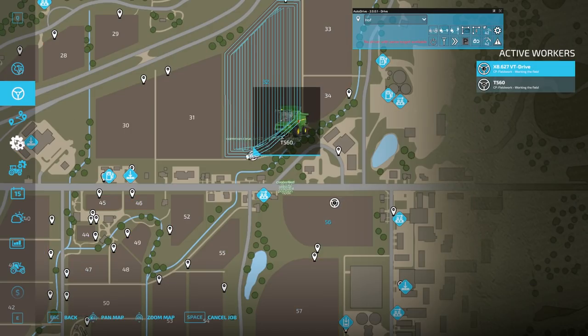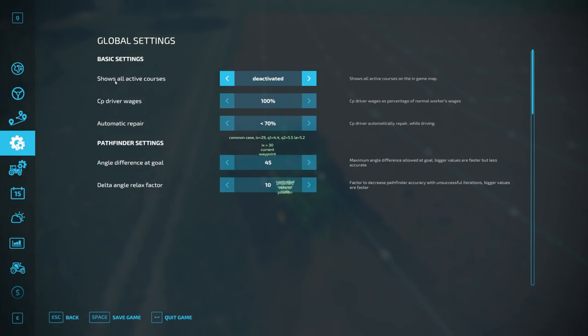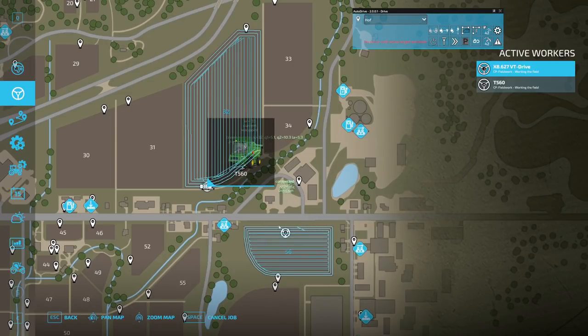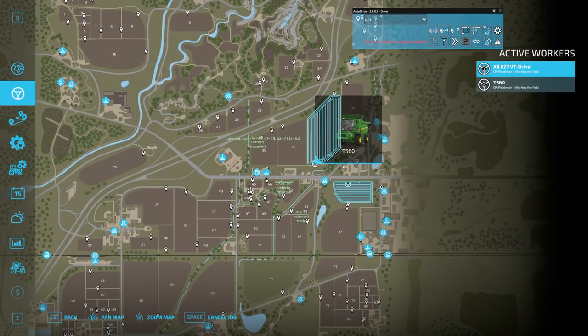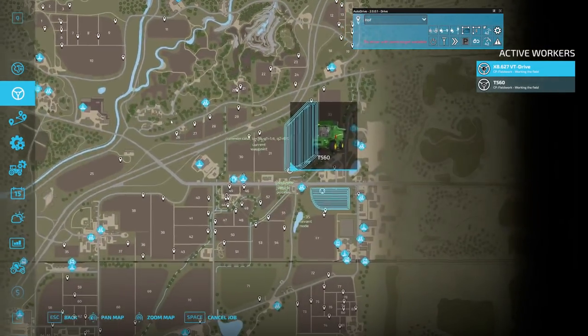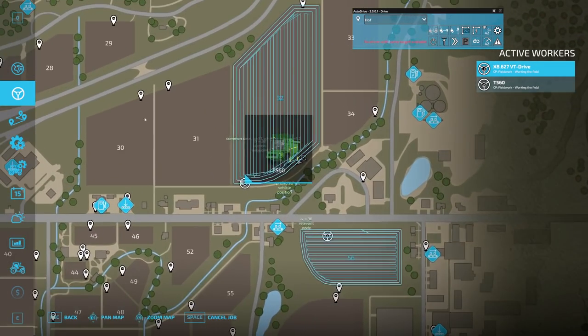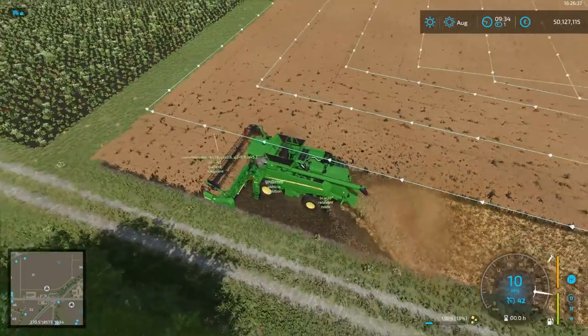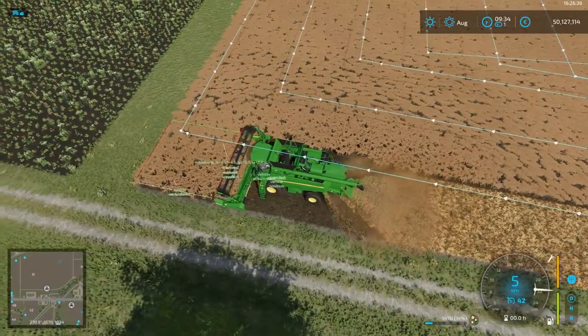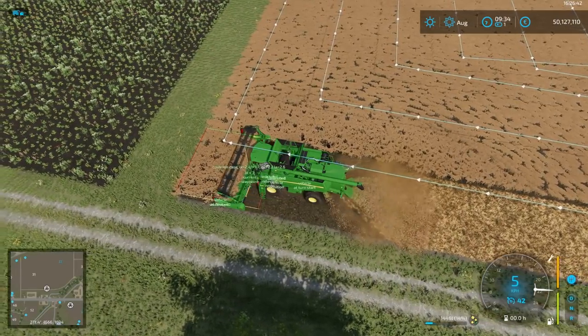I can control all my drivers on the map here — it's just cool. And we even have this setting 'show all active courses active', and you can see the course for both vehicles. So if you have more vehicles running, you can see all the curves, like where they are and stuff. I mean, this is really cool. So enough — now you see our turn maneuver.